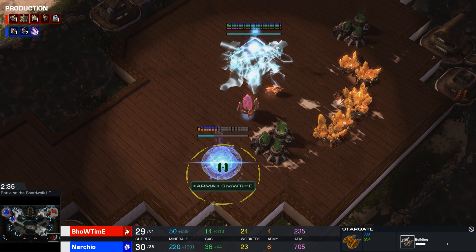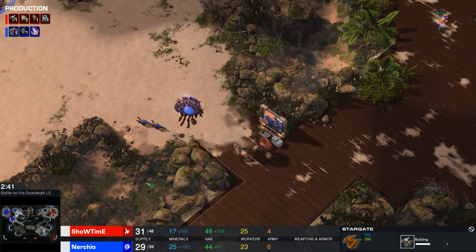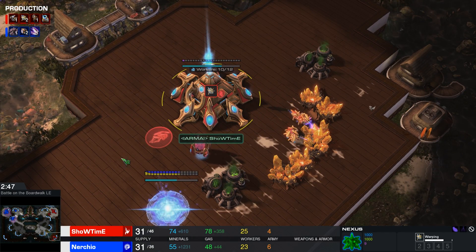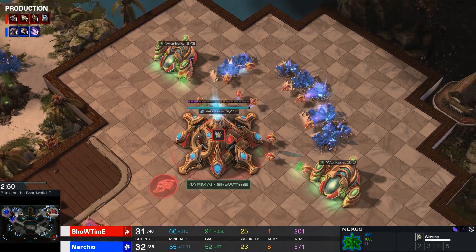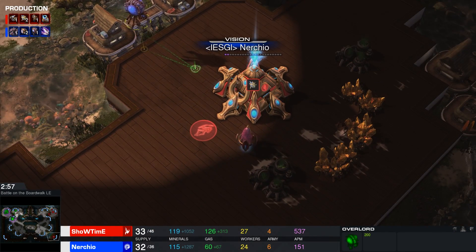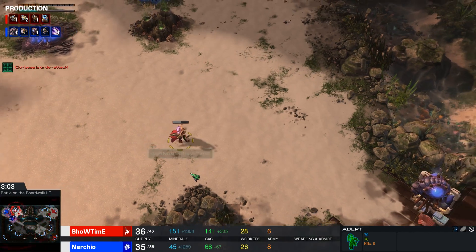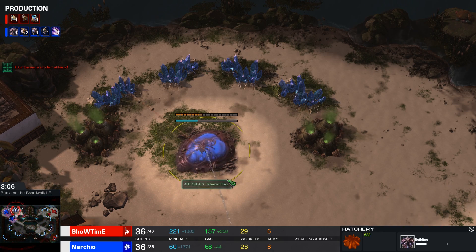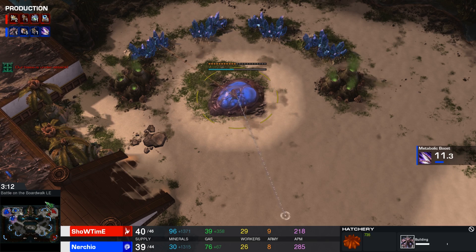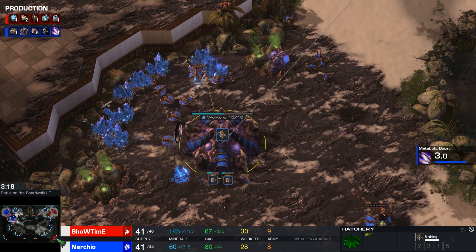We do see that Stargate going up right now from Showtime. He was playing a couple of different early game builds at the tournament, primarily focused around either Archon drops or the Stargate — and I think this is gold standard right here. Apparently he decided to mass recall a couple of probes from the main base over to that newly acquired expansion, meaning Showtime is going to be able to get a ton of income very early on. Nurcio immediately figures out exactly what he's going up against and even scouts that Stargate.